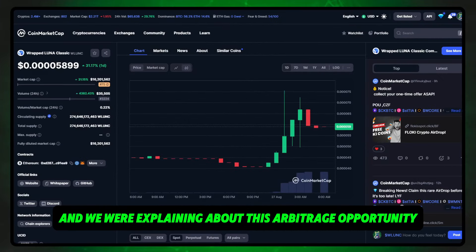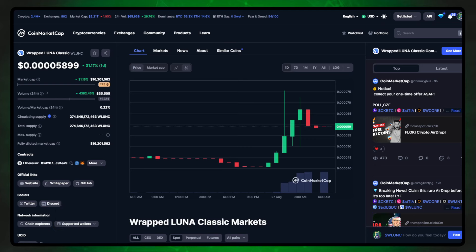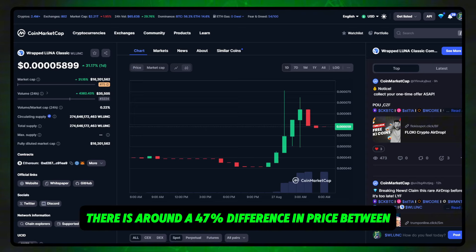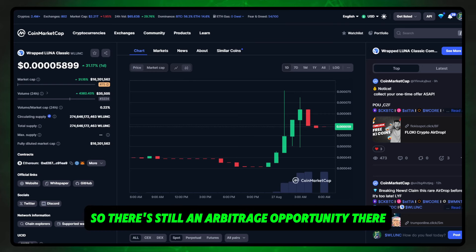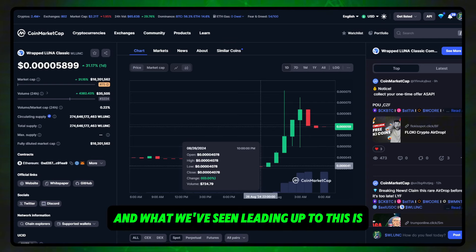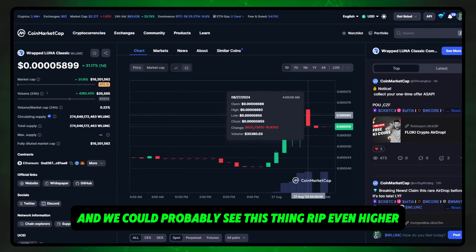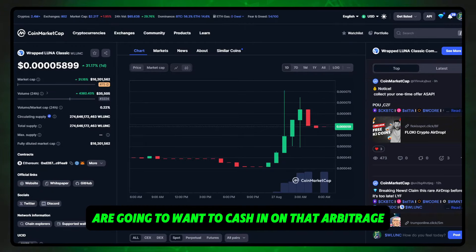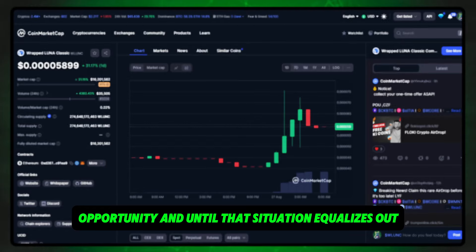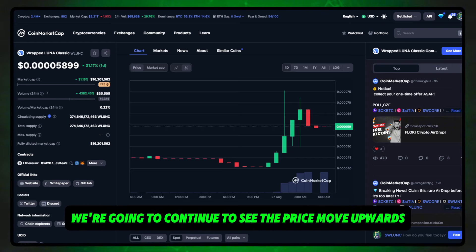We did a video previously on the channel explaining about this arbitrage opportunity. At the current time of this video there is around a 47% difference in price between LUNA Classic and wrapped LUNA Classic. There's still an arbitrage opportunity there, and what we've seen leading up to this is people accumulating wrapped LUNA Classic. We're seeing a bit of a clawback now and we could probably see this thing rip even higher, because people are going to want to cash in on that arbitrage opportunity until the situation equalizes out.